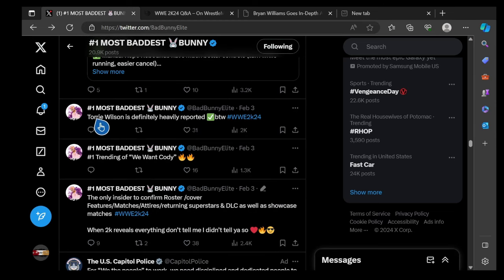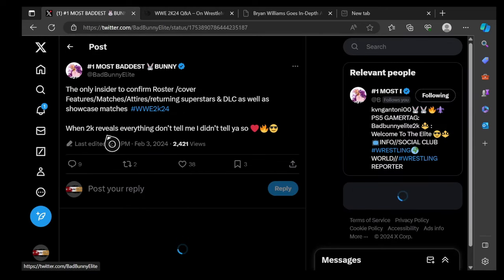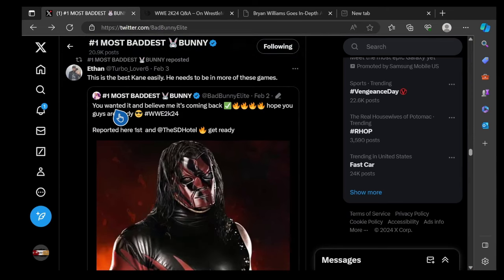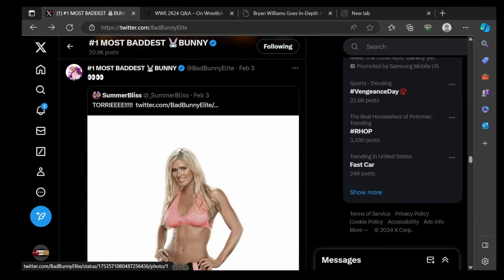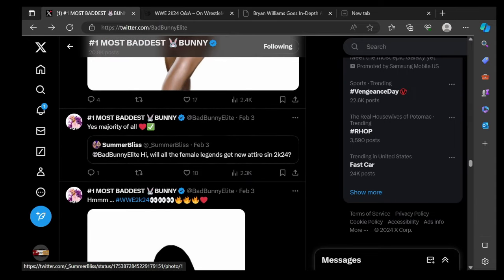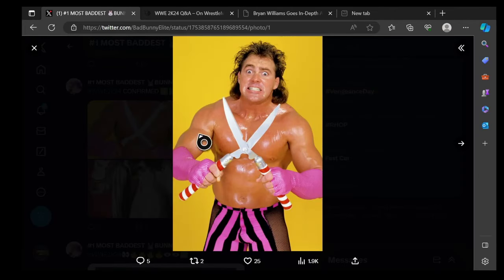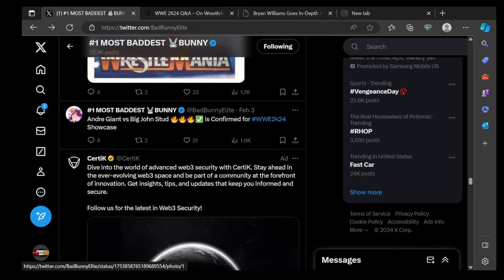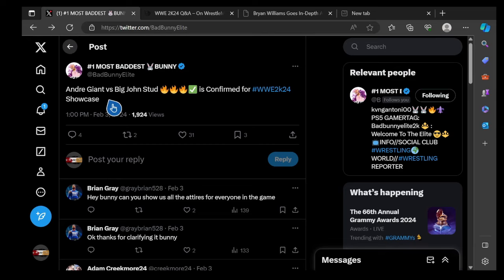Torrey Wilson is being heavily reported for 2K24. Bunny claims to be the only insider to have confirmed roster, cover, features, matches, attires, returning superstars, and DLC. He teased 'you guys wanted to believe he is coming back' with a Torrey Wilson render shown. He also confirmed that the majority of superstars will get new attires for 2K24 — great news. Legends confirmed include Mankind, and Andre the Giant vs. Big John Studd style content is confirmed for Showcase mode.